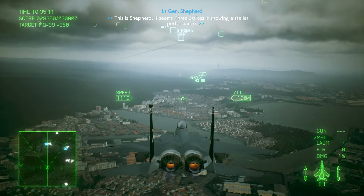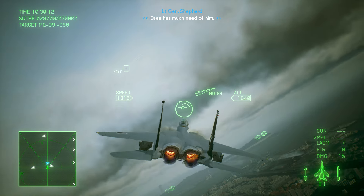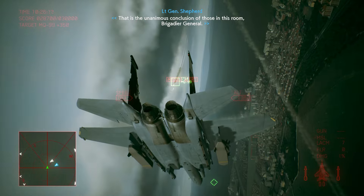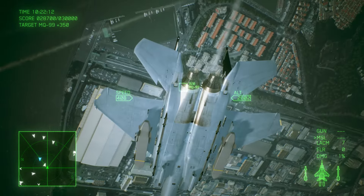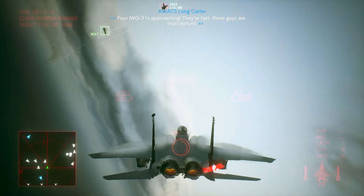Take a roundabout one! This is Shepard. Seems three strikes is showing a stellar performance. That is the unanimous conclusion of those in this room. Seriously, not the result I predicted. Four Big-31s approaching — they're fast. These guys are interceptors. They're at 310, altitude 2000.